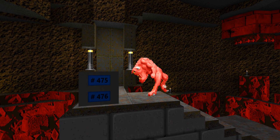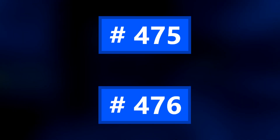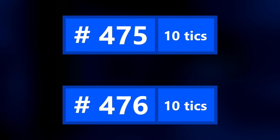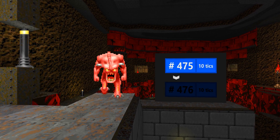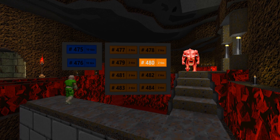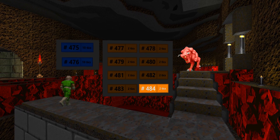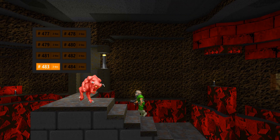Let's analyze this pinky demon. It's currently idle and loops through only two states. Each of them has a defined duration and a pointer to the next one. As long as nothing important happens, these states will continue switching all by themselves. But when the monster is disturbed, the game instantly forces them to a completely different sequence of states, which continues until the next important event.